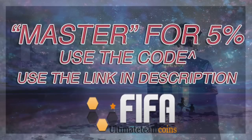Instead of wasting your money on packs and getting nothing, you might as well just buy coins from FIFA Ultimate Team Coins and get the players that you want — team of the year, team of the week, or whatever players you want. Make sure you use the code MASTER for 5% off.